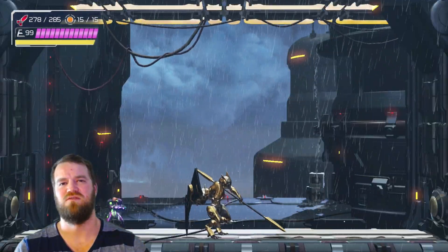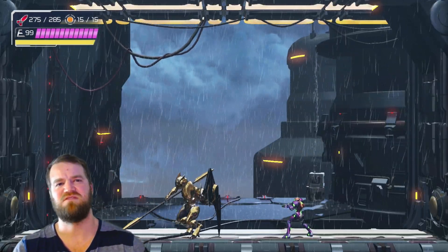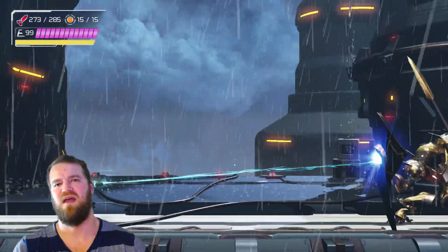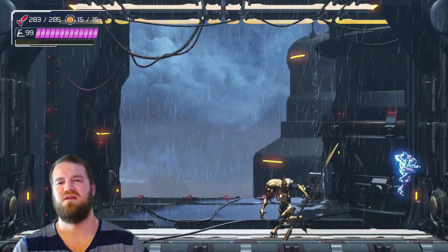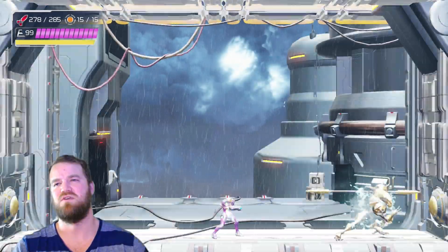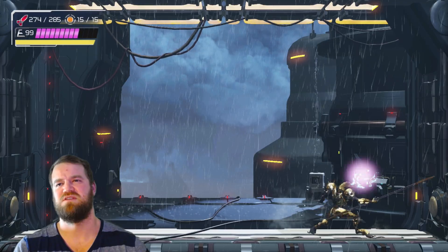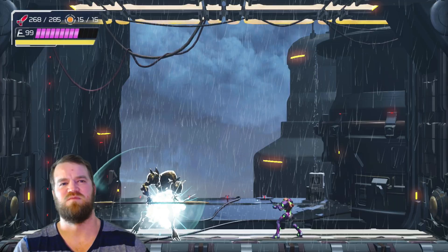He does a few different moves until he decides to smack his shield. Once he smacks his shield on the ground, we have to melee attack him and then use our grapple beam to pull it off of him. Now he just becomes a previous version of the Chozo Warrior, doing his normal attacks, and we can just use missiles and finish him off.